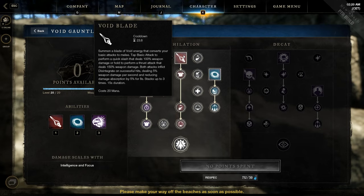The light attacks deal 100% weapon damage, and the heavy attacks 150% weapon damage, and it counts as thrust damage. Both attacks inflict Disintegrate — a new debuff on successful hits — dealing 5% weapon damage as a DoT and reducing damage absorption by 5% for 8 seconds. It can stack up to 3 times, so 15% reduced damage absorption, with a duration of 15 seconds.